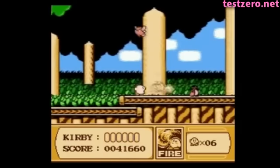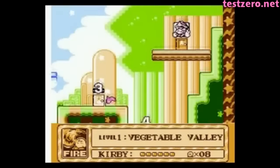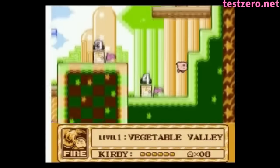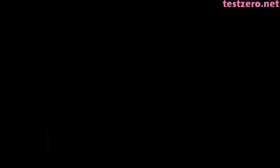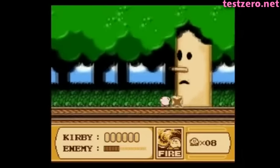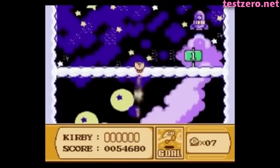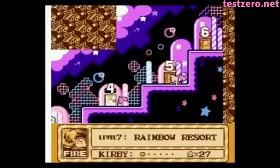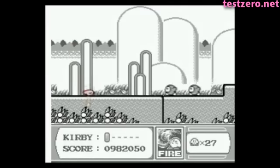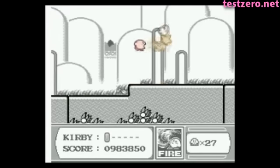Kirby was back with a vengeance and with a huge new world to explore. And when I say this game is huge, believe me. The first game contained only four levels, not counting the boss rush and the final stage, but Kirby's Adventure contained as much content as seven Dream Lands. Every level contains multiple stages, each one about as long as a level from the first game. In fact, the final level in this game is essentially a compressed version of the entirety of Kirby's Dream Land, just reminding you how far we've come in a single game.